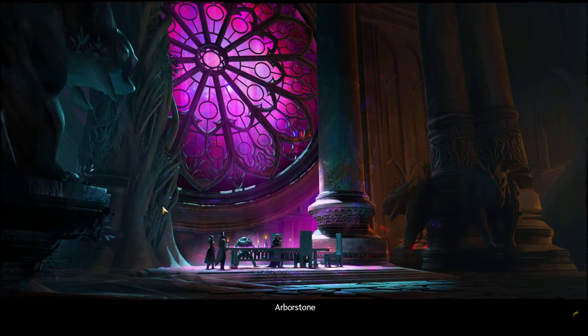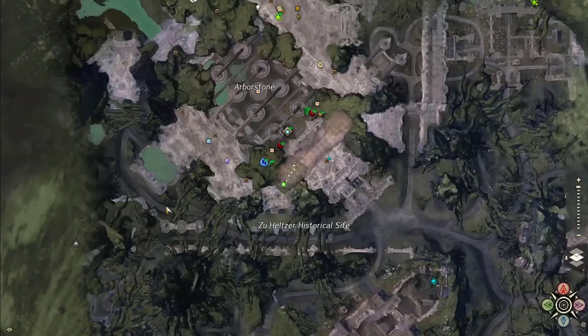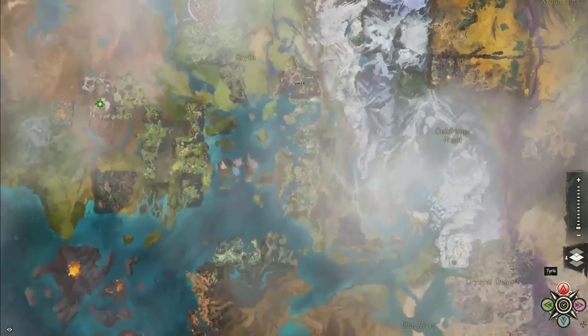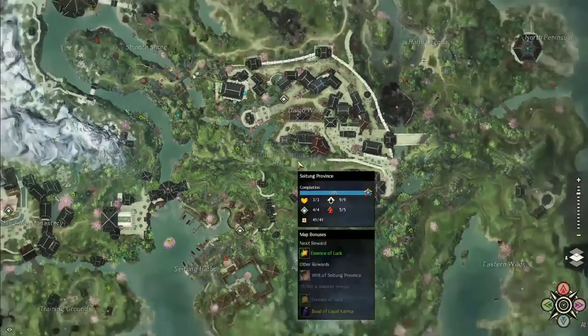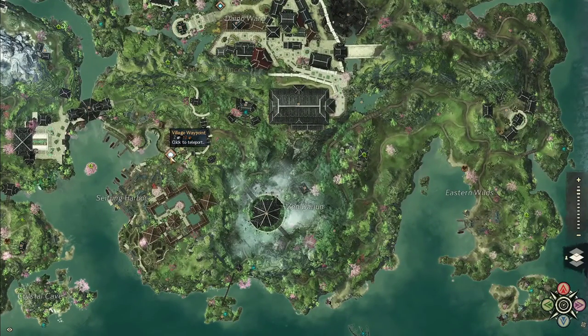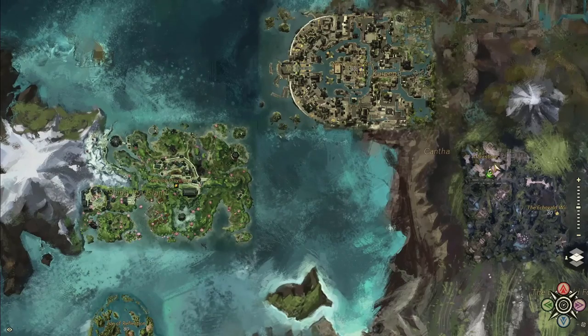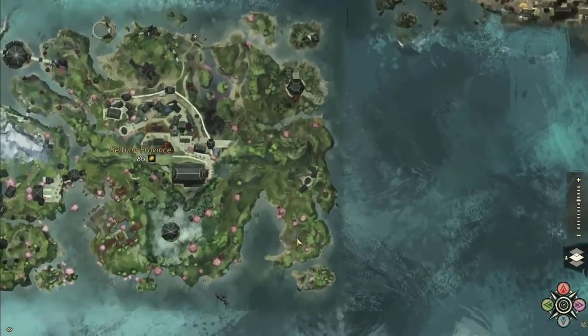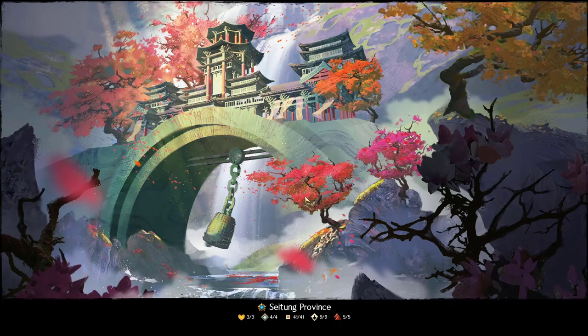We're going to Arborstone using this portal, because if we used the map feature to teleport directly to End of Dragons, it would cost a lot of silver. For example, if you were back in Lion's Arch, the waypoint in the Seitung Province only costs around two silver because we're already closer through Arborstone. Without this method, it would cost around six silver to get to any End of Dragons map — so this saves you a lot in the long run.